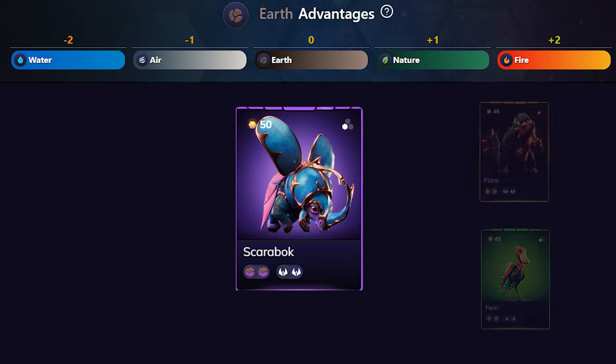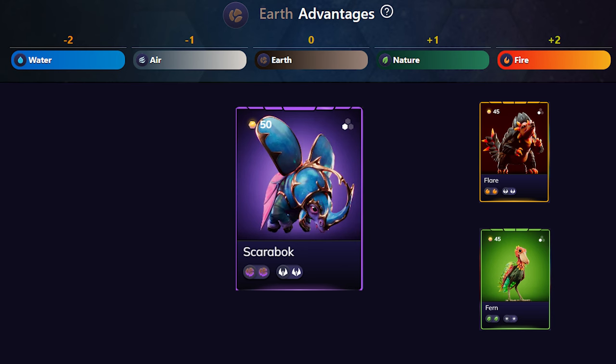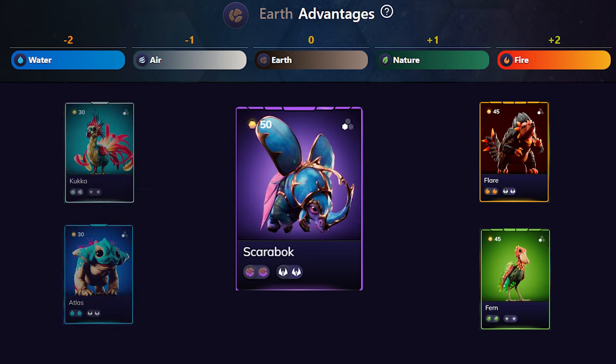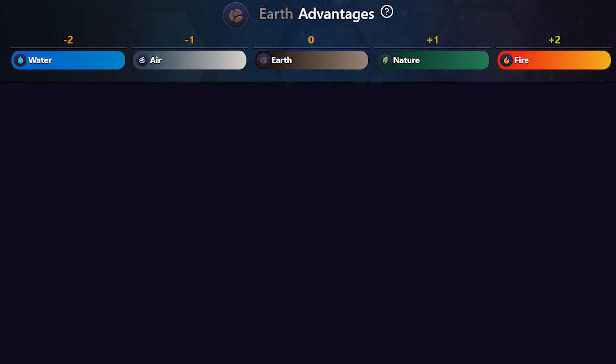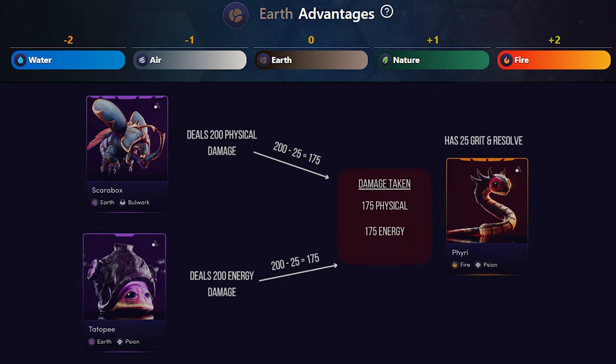Earth affinity dominates against fire and nature — think of it as halting plant growth and smothering flames. However, it's not as effective against air and water. Earth affinity enhances your team's grit and resolve, with a more significant boost for earth-specific units. Grit and resolve are defensive attributes that reduce incoming damage — grit reduces each instance of physical damage received, and resolve reduces each instance of energy damage received.